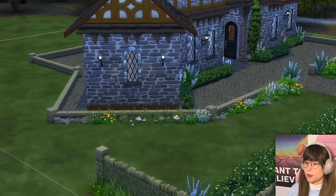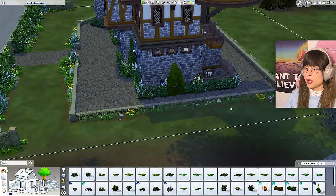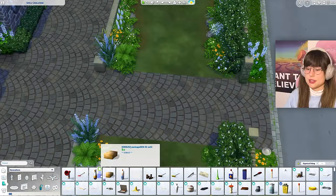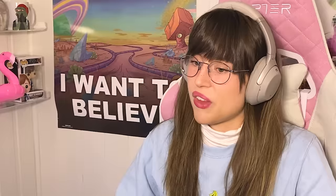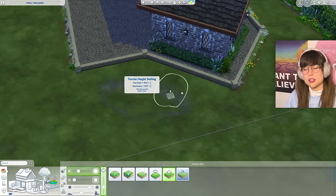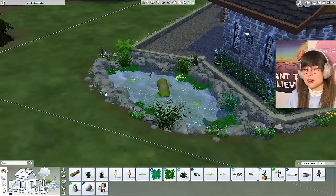Plants are going around the fence and the house - yes, they're growing out of the cobblestone, but we shall not think about that. For the front part I'm using debug fence pieces for ambiance. For the back, I'm making a little pond circled with gray rocks and lots of plants - she made a pond, people!